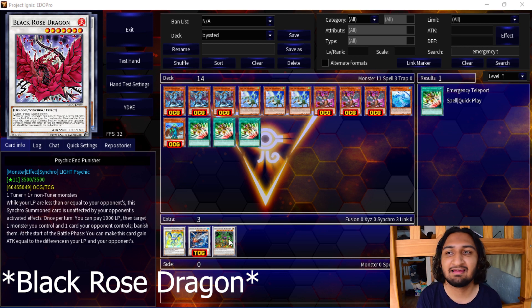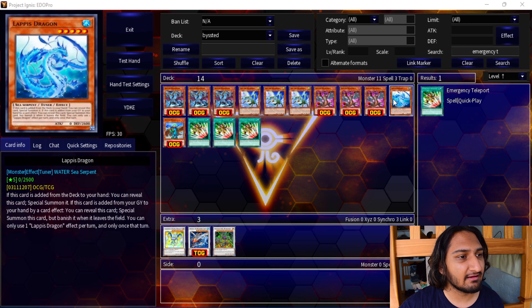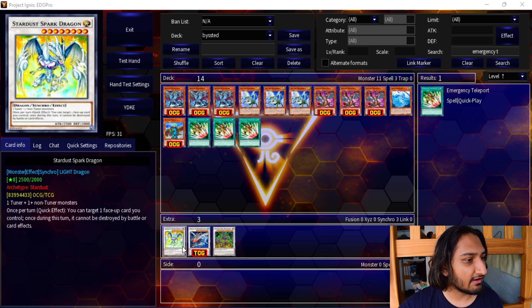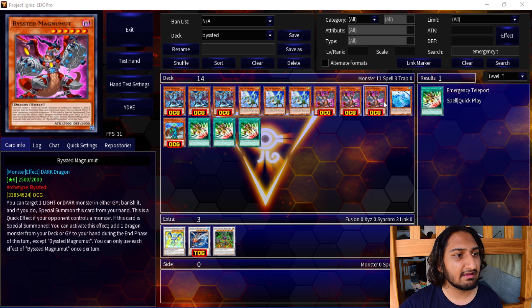This is moving in a very different direction from what we're used to with Synchron, but it's mad not to explore the possibilities. If we just remove Heart-eR and the Chaos Ruler replacement, you can fit in Abyss Dweller and Psychic End Punisher as replacements, and you've got a really cool board.